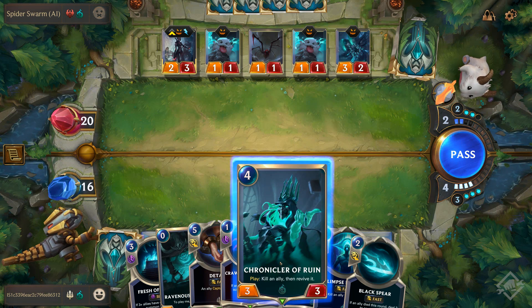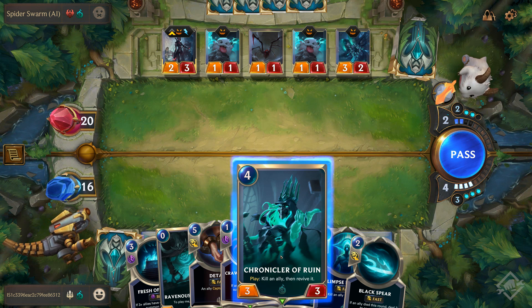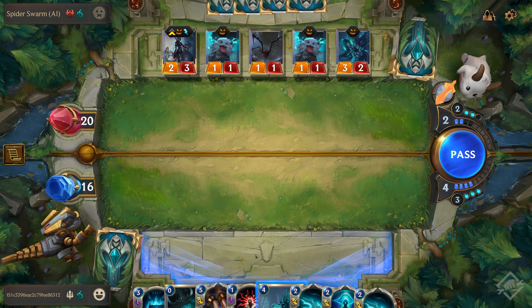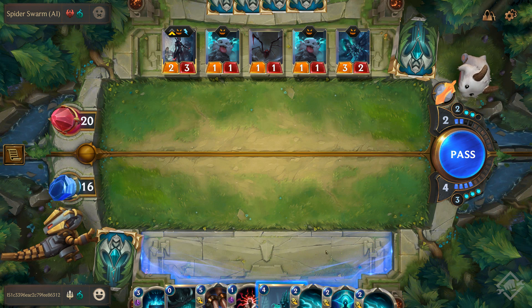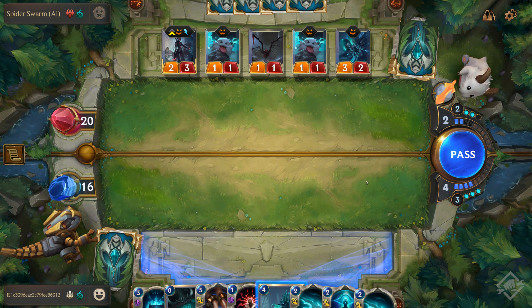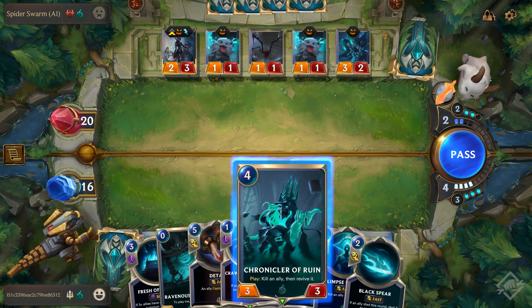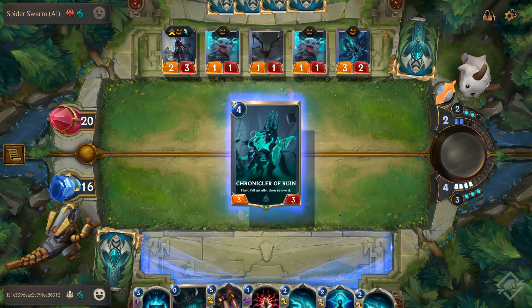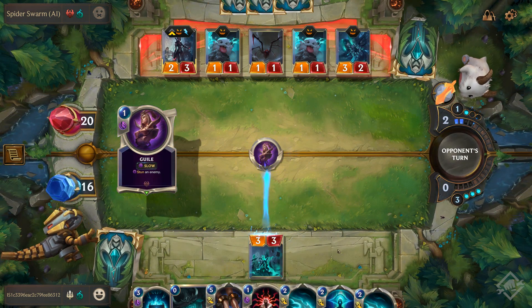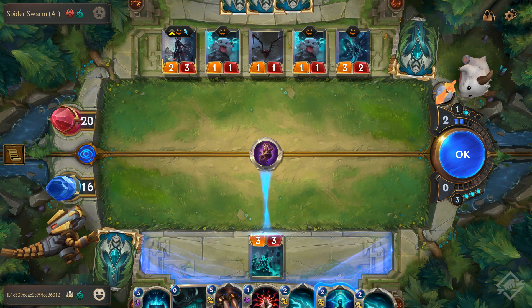I can play this card, but its 'play' effect — the enter-the-battlefield effect — isn't going to do anything because I don't have an ally to target and kill. As far as zones, you play units in the blue area. When attacking or defending, you pull them out onto the green field, then they jump back to the blue area at the end of that turn. I do have to stop some damage, so even without a decent enter-the-battlefield effect, we're going to put somebody out.